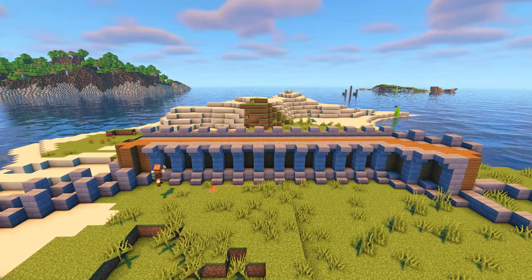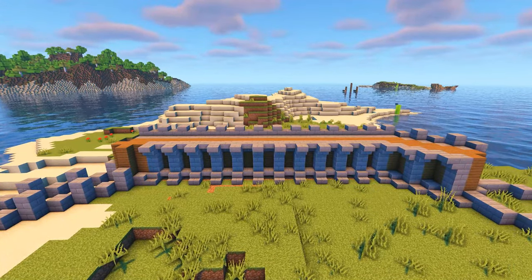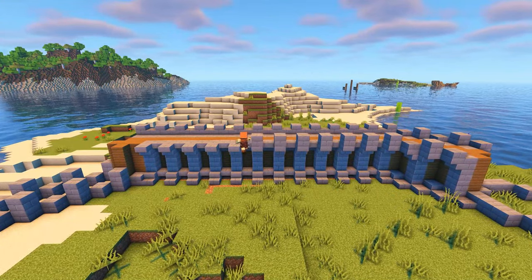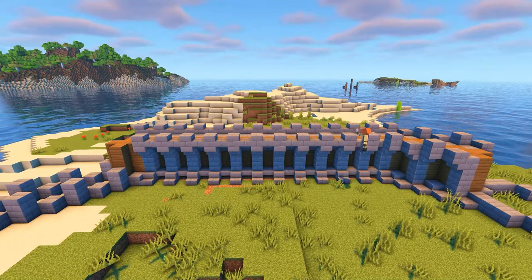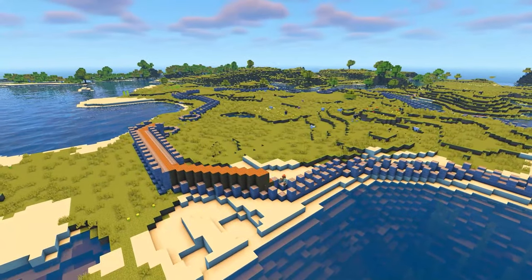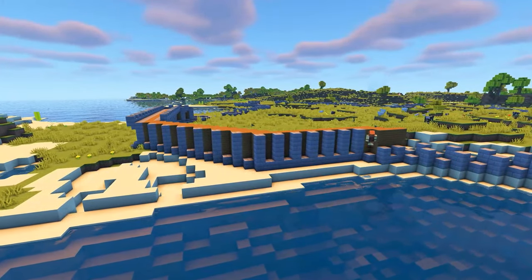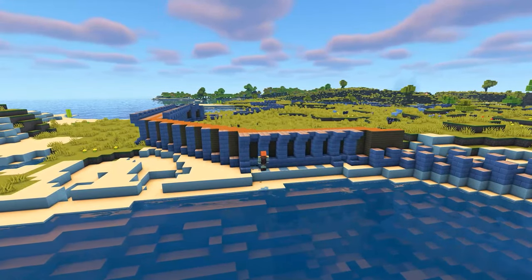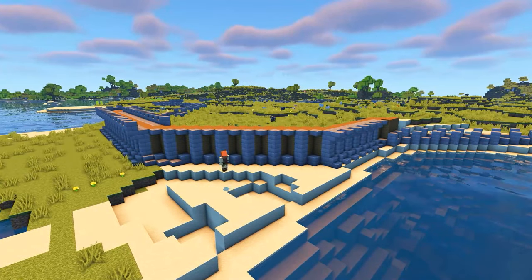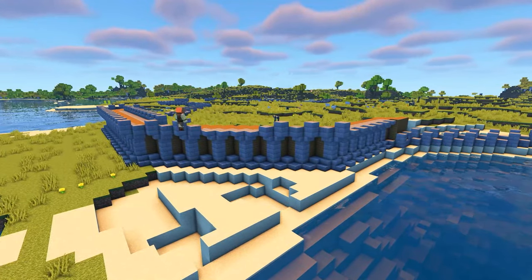If you do get stuck and need help, don't worry - just take it easy and go back to the walls tutorial to help guide you through it. Building the walls surrounding a village is often one of the most time consuming parts of the build, so it's best to get it out of the way at the start so you can focus on the more exciting builds later on. I'm now going to carry on filling in all of the walls around the island. We're leaving the tower outlines empty for now as we'll be going through how to build each of the towers and entrances in detail in the next episode, so keep an eye out for that when it comes out.